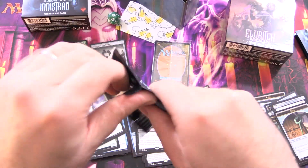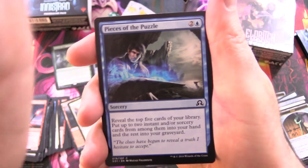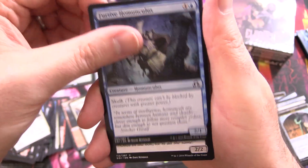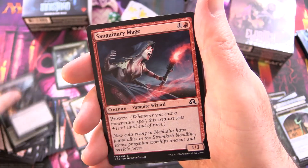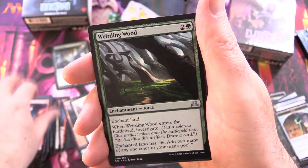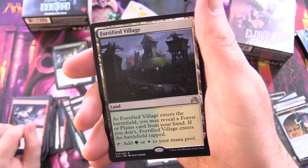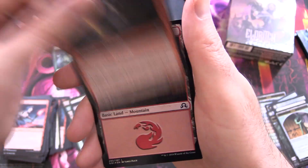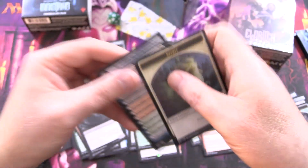One more pack of Shadows Over Innistrad, and we'll take a look at the promo card. We've got Pieces of the Puzzle, Expose Evil, Furtive Homunculus, School Caller's Accomplice, Seagraph Scarb, Fork in the Road, Throttle, Sanguinary Mage, Weirding Wood for the Uncommons, Stone Quarry, Malkrut Necropod, and Fortified Village for the rare, along with Village Messenger — which we know is going to be a Werewolf, right? Moonrise Intruder. And a Foil Mountain, Checklist, and Spirit Token.